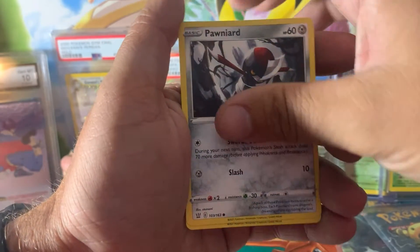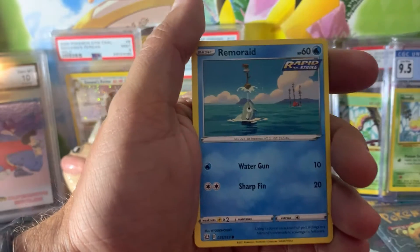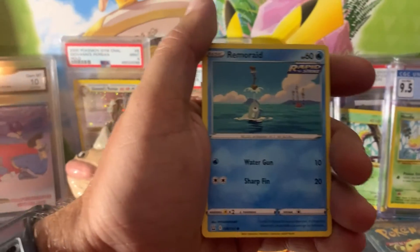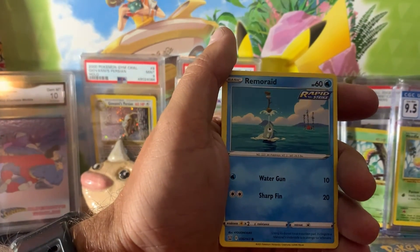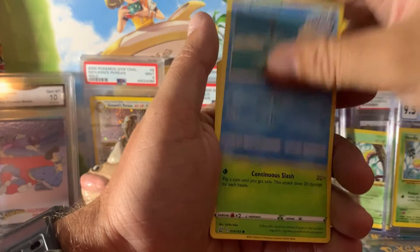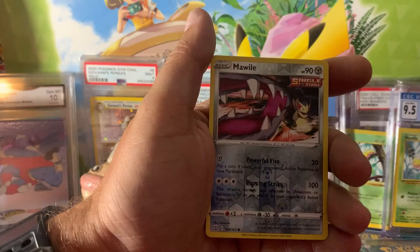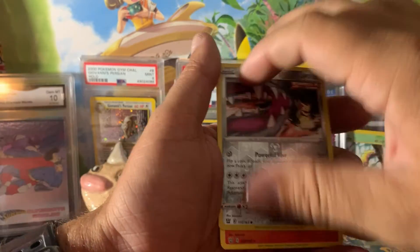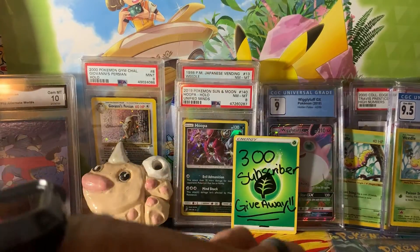I am still trying to put together the master set. Oh no — dog hair! There we go. I hit the camera — I had dog hair, that's gross. And non-holo, so obviously the white code card never means anything with Battle Styles.